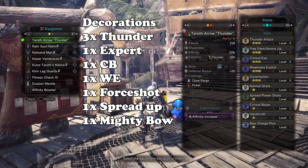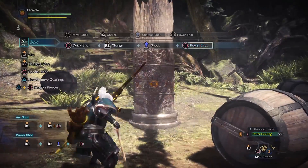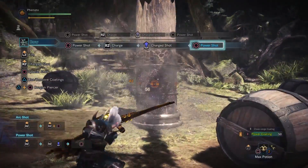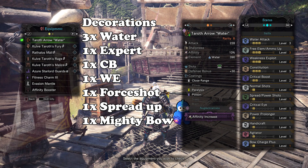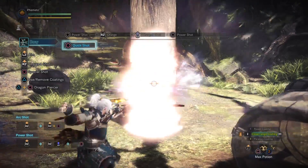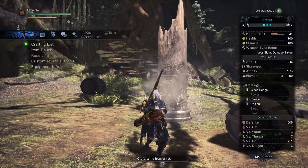Taroth Arrow Thunder is a straight up upgrade to Toby Katachi's bow — it has much higher raw and only sacrifices a little bit of affinity, sitting at 246 raw, 460 thunder, and 73% affinity against weak zones, and still having power coats. This bow just shreds anything weak to thunder. Taroth Arrow Water is in the same boat — it's just a better Proud bow, about 8-10% better, but unfortunately still stuck with only close range coatings, same as Proud bow. It pretty much uses an identical set to the Thunder bow, aside from the elemental decorations.